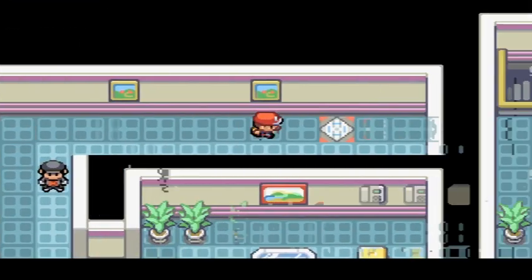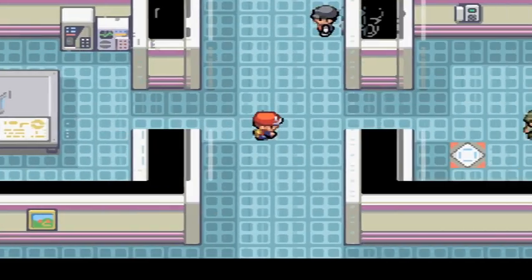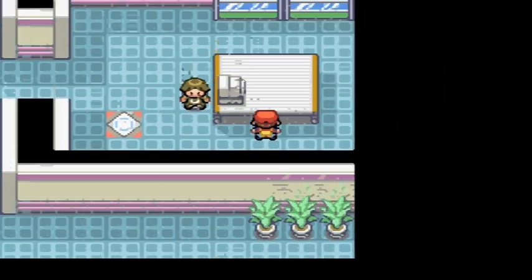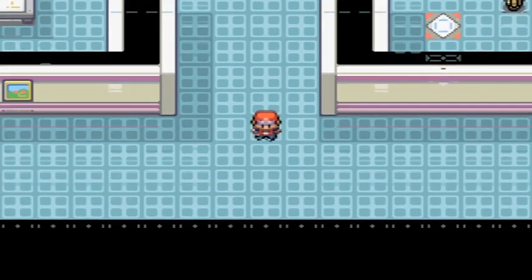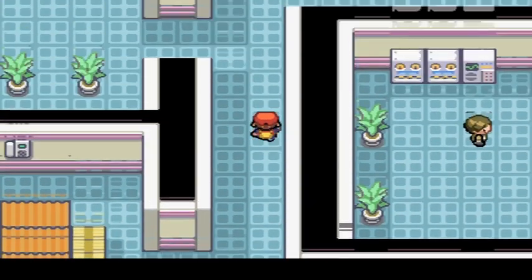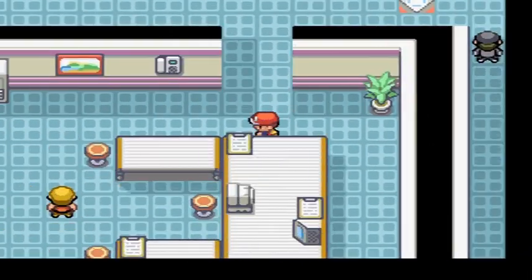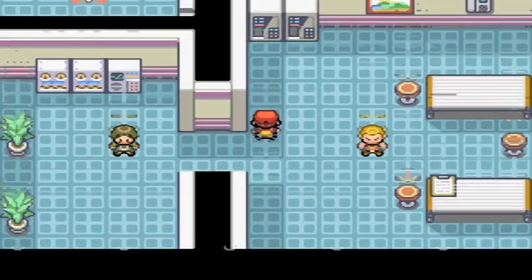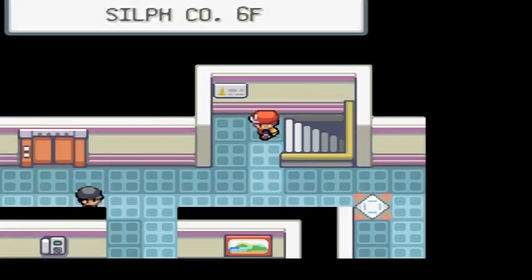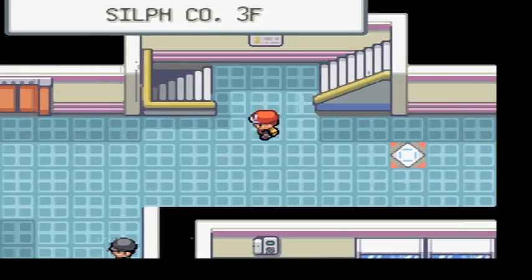As you see, that lady will rest your Pokemon if you need them rested. That person's just there stuck, so don't worry about them. We'll go to the fifth floor again — for the 20th time — and inside this room I don't know what there is. Yeah, we're going to the third floor, that's where it is.